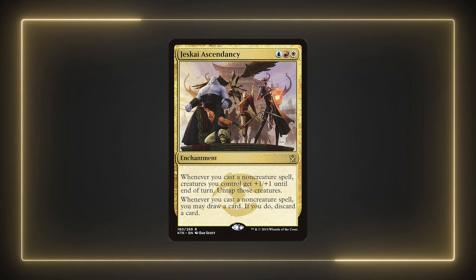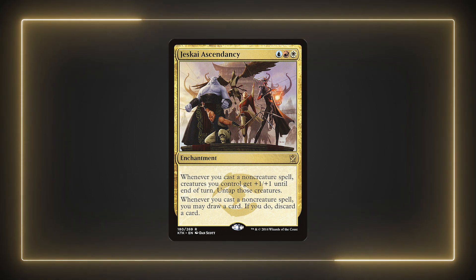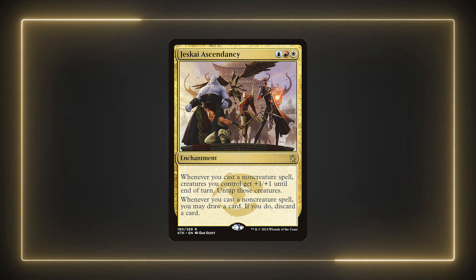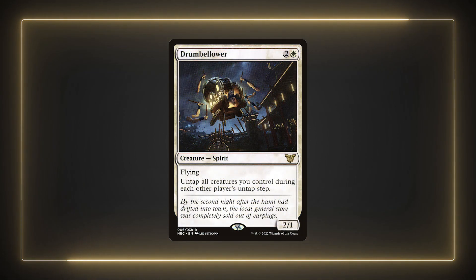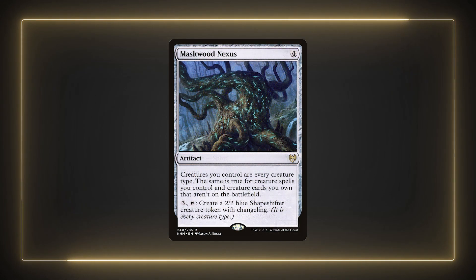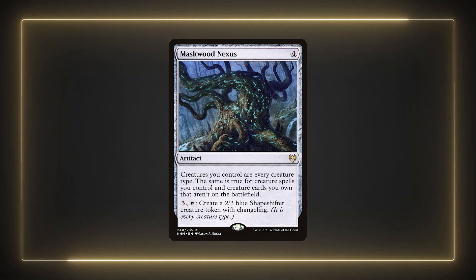Next up is Jeskai Ascendancy to keep untapping our creatures for value. It gives us a ton of value and draws also. It's an overall great card in the list if you run quite a few non-creature spells. My initial example list for this deck only had 30 creatures including the commander, so there's plenty of spells to cast to untap them with. It also makes a good combat trick as it anthems our creatures as well. Being a cast trigger, even if our opponents counter the spell we cast, we still get some value from it. Drumbellower is basically Seedborn Muse for our creatures. This way we untap our creatures on our other opponents' turns to get additional petition triggers or draws with our commander. It's a solid card to run in this list, even though it doesn't fit the tribe. But we could solve that with cards like Maskwood Nexus, which turns all of our non-tribal creatures into ones that fit our tribe. It can also make shapeshifters for us, which we can use with different abilities as well. It's a great overall card we can sink some extra mana into to advance our board state.